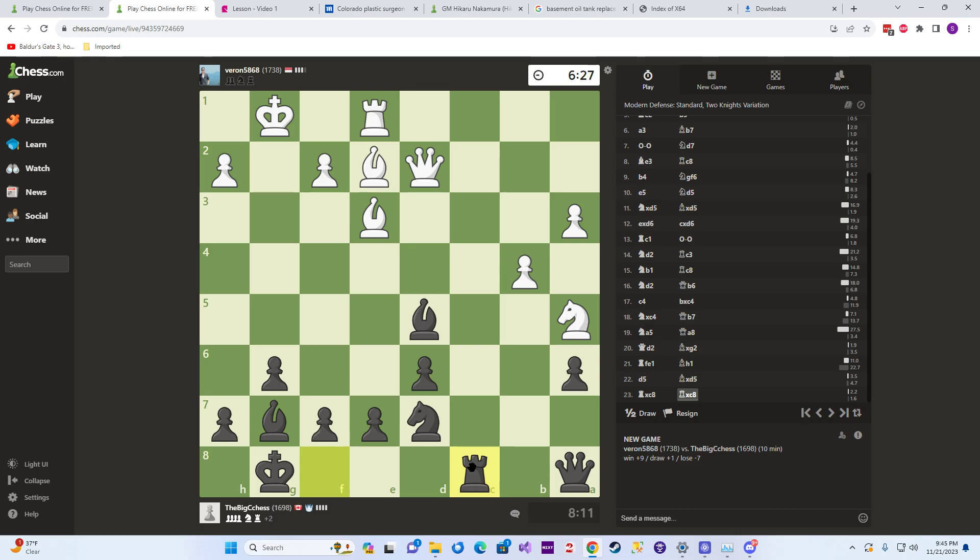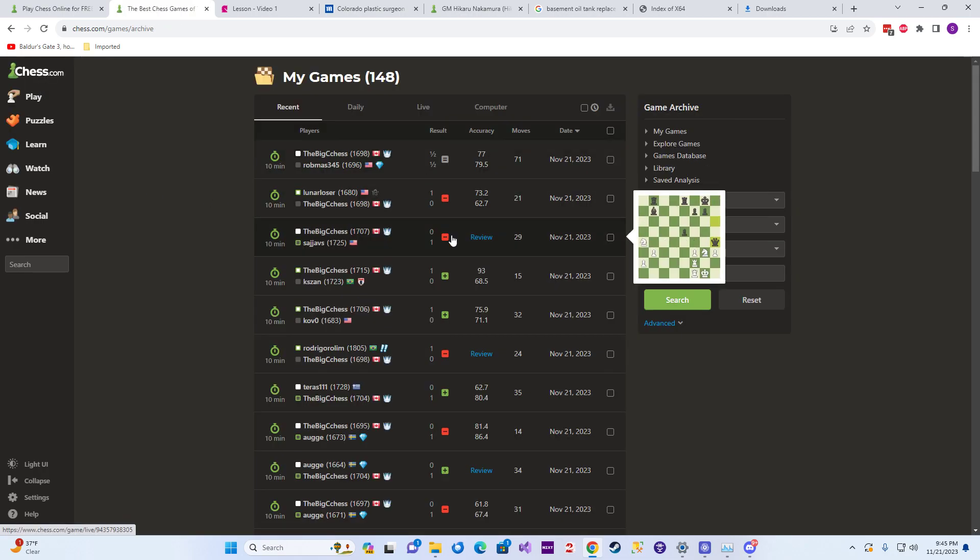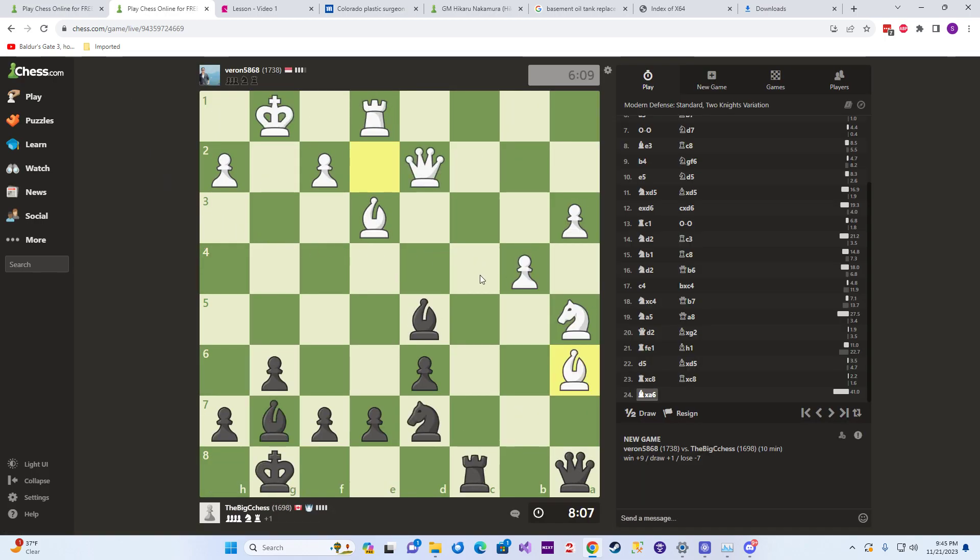What did we do the last game — lose or win? We drew. Two losses and a draw. If we go there he pushes here, then we take and he's safe — perfectly safe. We can trade off to an endgame right there.